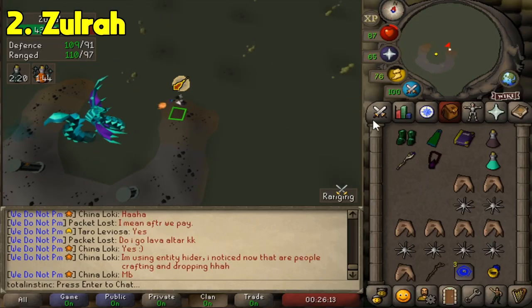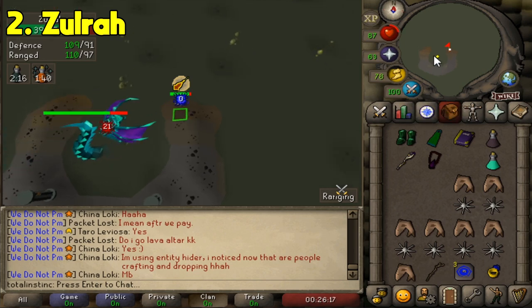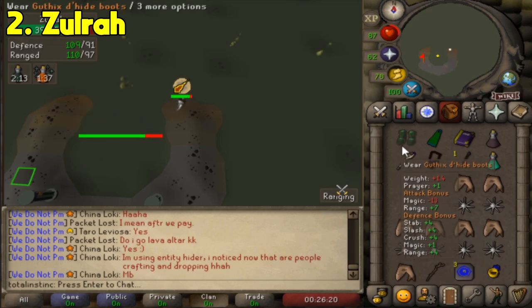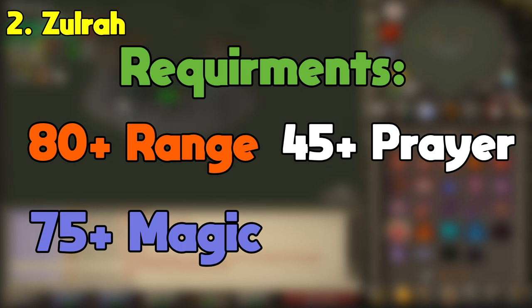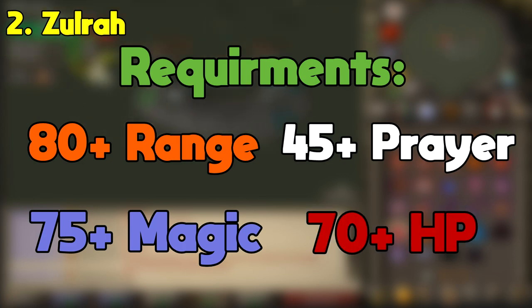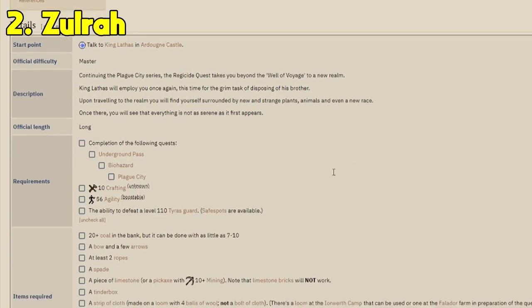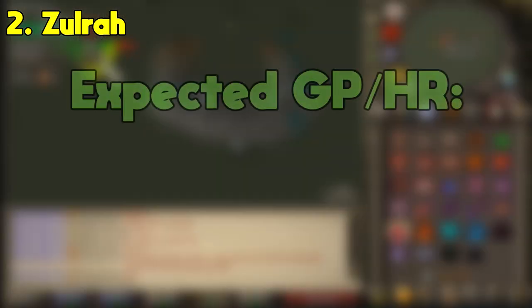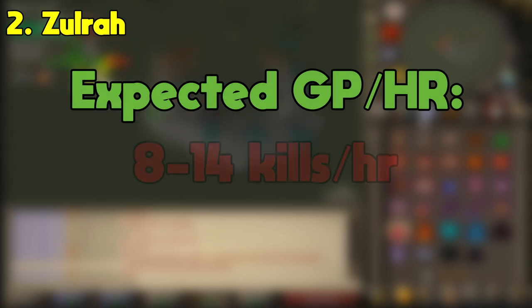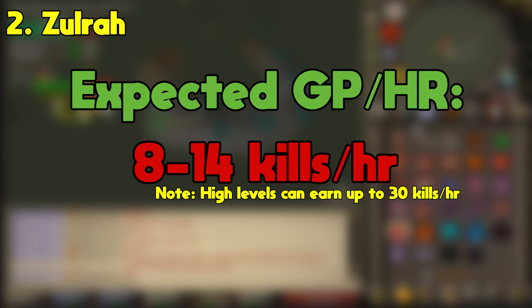At second place, we have Zulrah. Some people might consider Zulrah to be high level, but to be honest, you start getting consistent and semi-efficient kills with just 80 range, 75 magic, 45 prayer, and 70 HP. Also note that you'll need to have completed the Regicide questline to access Zulrah, which has other skill requirements, but nothing too tough. With these stats, you can average 8 to 14 kills an hour, depending on how comfortable you become with the boss and the gear you bring.